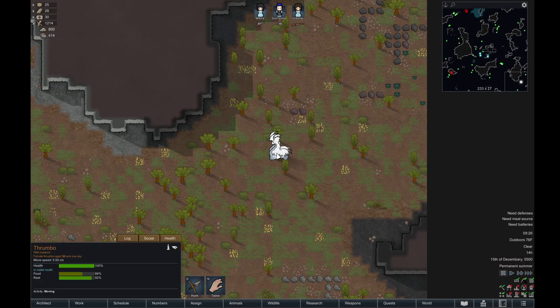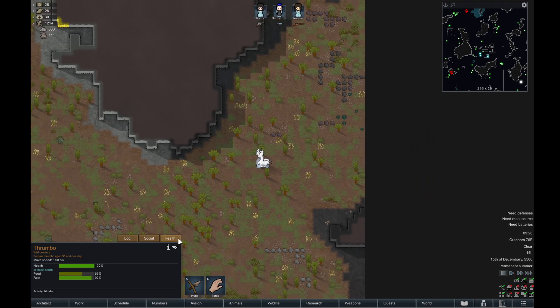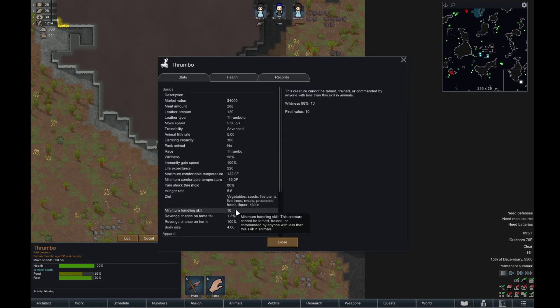Thrombos are awesome — they're basically the dragons of this world. They are ancient; this one's actually 36 years old but this one is 96 years old, and they can become hundreds of years old. They are intelligent grazers — they eat trees, what you might call arborivores — and they eat grass, so they won't bother you. They are considered intelligent creatures. They're very hard to tame because they require an animal handling skill of 10 to even try to interact with them. So this early in the game, we're basically going to ignore them.